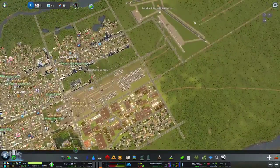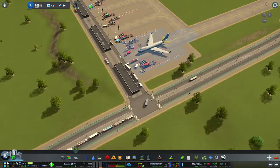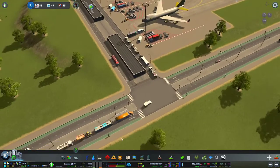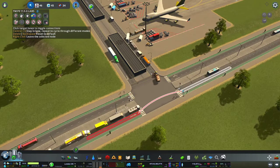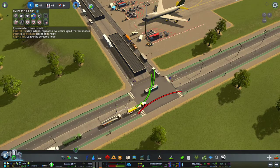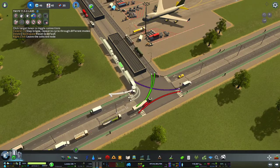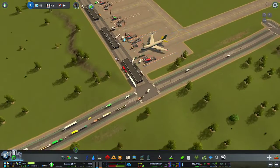We've got cargo vehicles coming in. Let me just remove that traffic light there so they can get in easier — they don't have to stop there for any reason. I'll make it so that vehicles go straight here, and that is for turning. Let's make it so that they only use the left-hand lane for left-hand turns and the right-hand lane for right-hand turns.